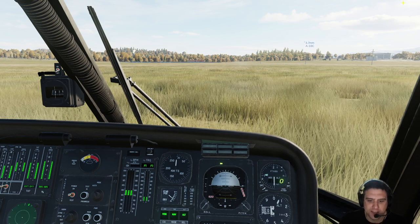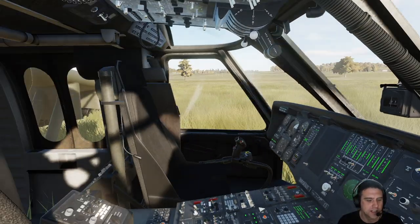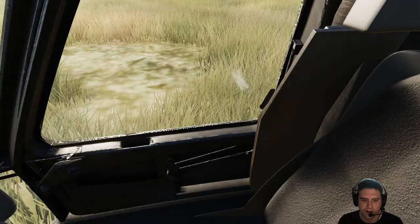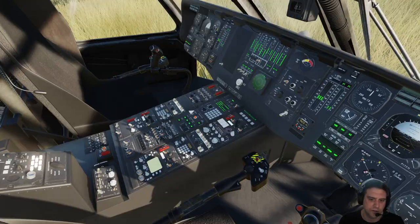Hey, what's up everybody, it's Snack Pack and we're back in DCS today. It's been a little while since I've been in DCS and we're back in the UH-60 Lima — not VR today, just regular definition because we are going to talk about some avionics. Let's get on a good view here on our center console and I'll show you how all the stuff works.